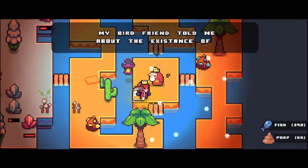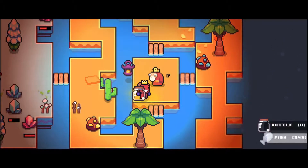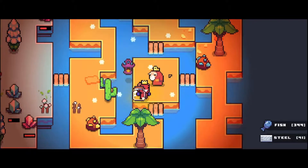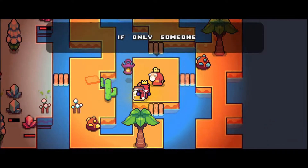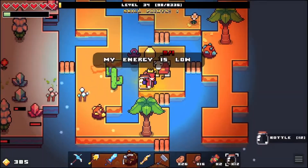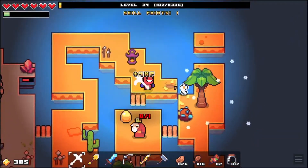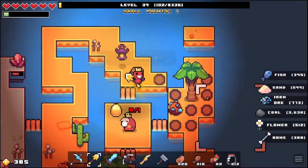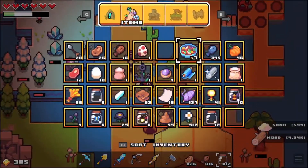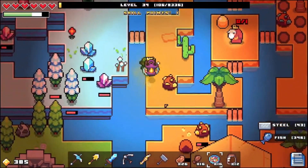He pooped. 'My bird friend told me about the existence of golden eggs. I've heard about these in my years but I've never seen one. I would sure like to though. Only someone young and awesome enough...' Okay so we need to find a golden egg now. That is annoying because chickens will randomly drop golden eggs — however it is an incredibly rare chance, and I believe the only way to make it less rare is to just do it a lot.